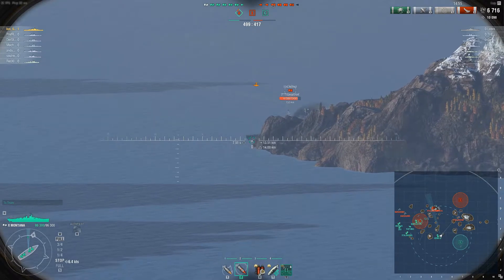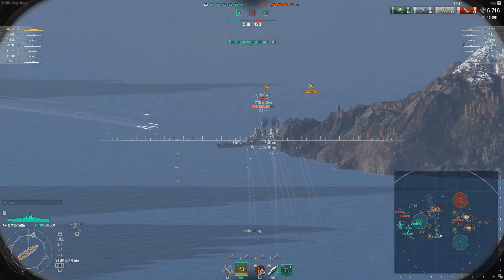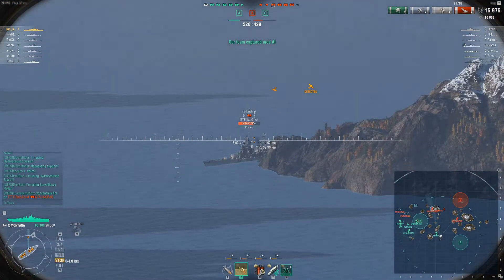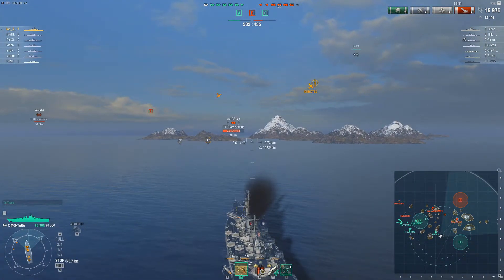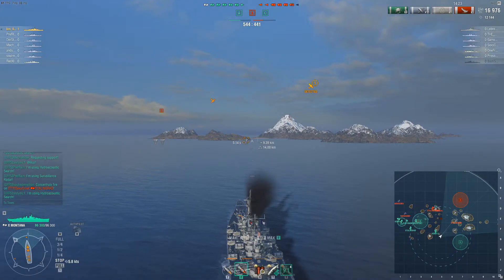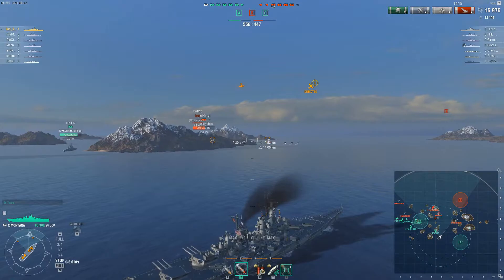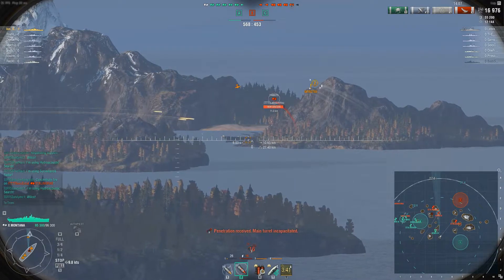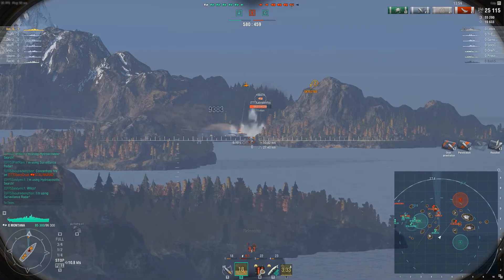The Stalingrad is pushing a bit too far out. I get a good opportunity to shoot at him - unfortunately not the best salvo, but still an okay chunk of damage. The Stalingrad just east of us is pushing down slowly, and as the one I just shot at moves back behind the island, I switch to keep the Stalingrad on my side at bay. I also see if Maybach can get a shot on the Yamato. Not the best hits on the Yamato either, unfortunately, but still a good chunk.